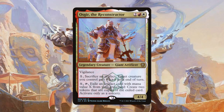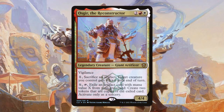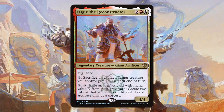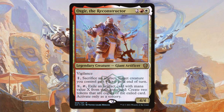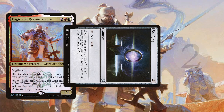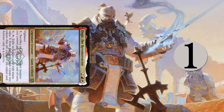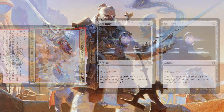Osgir the Reconstructor. Osgir loves artifacts and wants to give us twice as many as we should be getting. He also has a nifty sac outlet that can give a creature +2/+0 until end of turn, so while we sac artifacts to later get two of them, we can hit our opponents in the meantime. With Osgir, we have the potential to cast Sol Ring for one mana, tap it for two mana, sacrifice it to Osgir leaving us with one mana, then use Osgir's second ability to exile Sol Ring from our graveyard and now we have four mana. This is super silly and extremely easy to pull off.